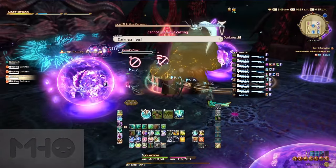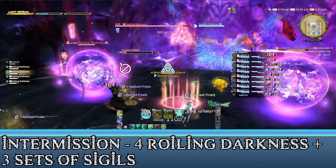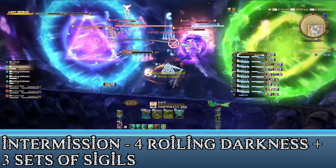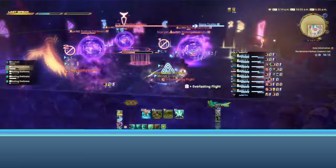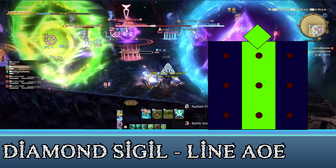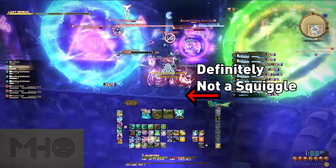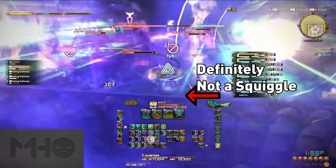After a few more autos, Zodiark will begin a short intermission phase. He will summon four roiling darknesses that need to be defeated before the gauge fills. You'll need to contend with three sets of shaped sigils in a random order while you kill off these orbs, all coming from Zodiark's direction. This introduces you to a third sigil, the Diamond Sigil, which fires a line AoE that hits one-third of the arena. There are squiggles along the edge of the arena you can use to identify how far the laser's reach will be — just about three squiggles over from the sigil itself.